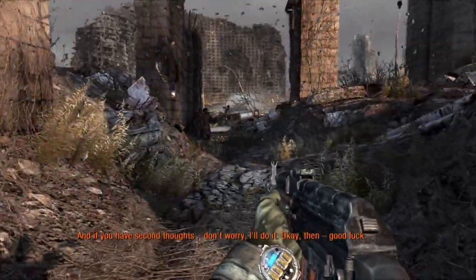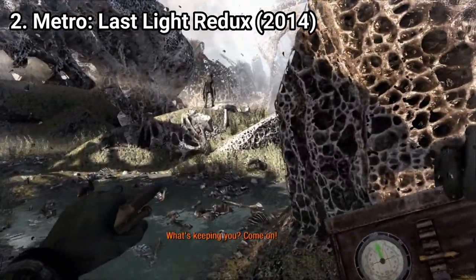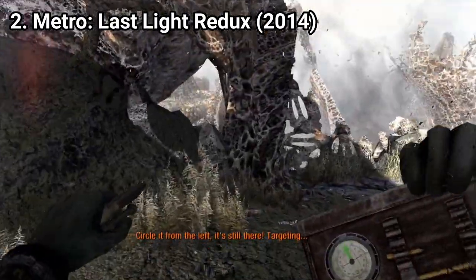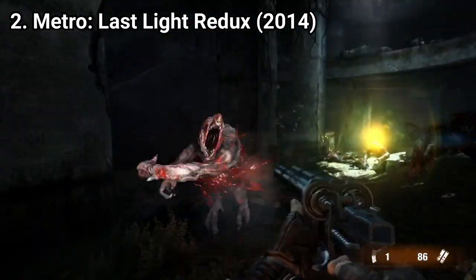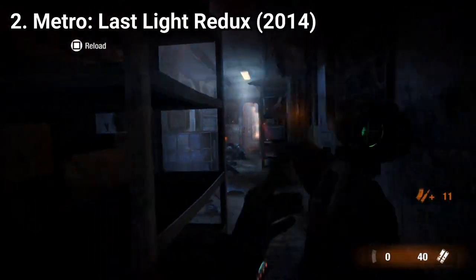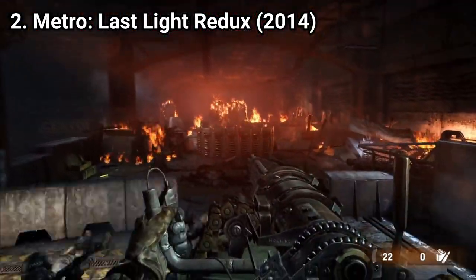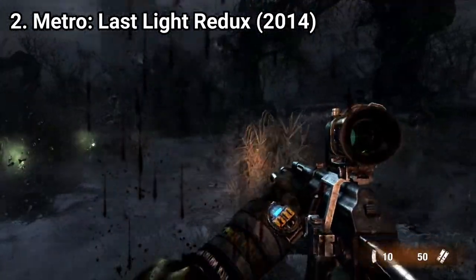Metro Last Light is the direct sequel of 2033. While the game has the same core mechanics and looks, it is different. The game is more epic, or at least it was in my point of view. The story and the gameplay elements were way better put together. In the gameplay department, you get the same core mechanics from the previous game — the scavenging for ammo, which is scarce, the mutant killing, stealth levels, turret levels which are plenty here. Only that here, in my opinion, they are better executed.